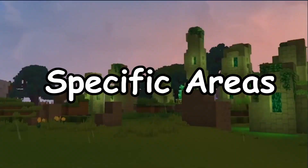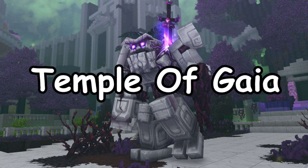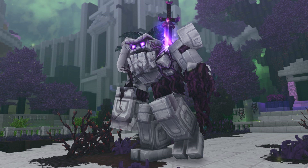Now going over to the monsters that appear in specific areas, we'll start off with the Golem. The Golem is a monster located in the Temple of Gaia, and its main goal is to defend the temple against enemies. Golems are likely to be friendly — unless a Golem gets corrupted by a Void element, in which case it will become a corrupted Golem and will no longer be friendly.